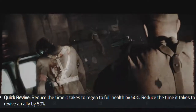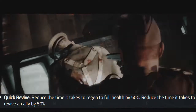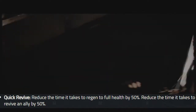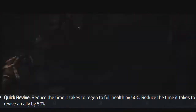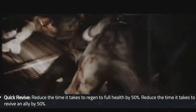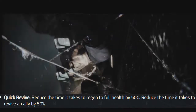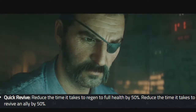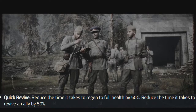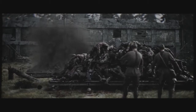The second perk coming at launch is Quick Revive. This one's been around since, you know, the land before time — it's been around for such a long time. It is one of those perks that's always in the starting room. In this game, it reduces the time it takes to regenerate your full health by 50%, so after being hit by a zombie it takes half the time to get back to 100%. It also reduces the time it takes to revive your friends — if your friend is down on the floor, picking them up will take half the time.